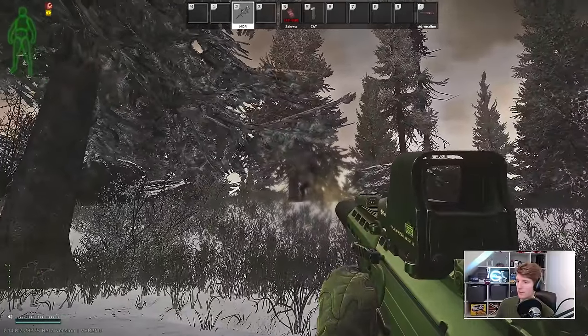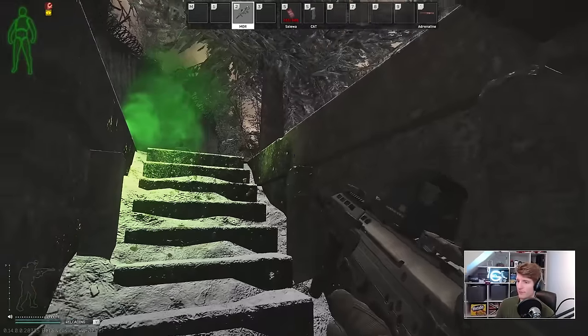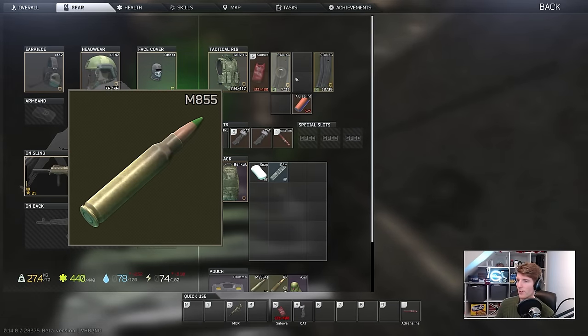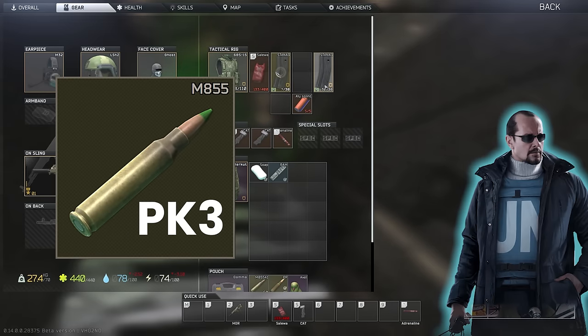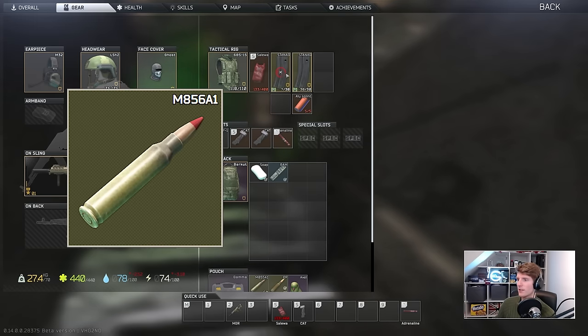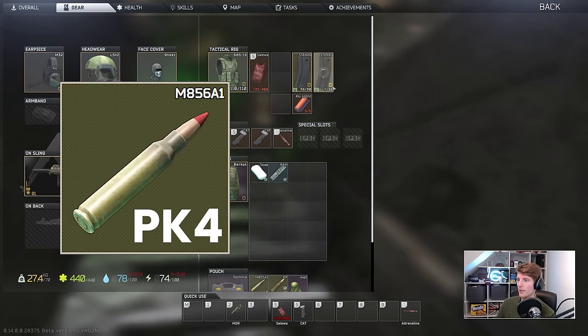With the changes to ammo, it can seem like 5.56 is impossible to use now. M855, commonly thought of as the most basic usable ammo for 5.56 previously, is now at Peacekeeper 3, which requires a player to be at least level 23. And M856A1, which was a typical staple of the mid-game, is now on Peacekeeper 4, which is at least level 37.